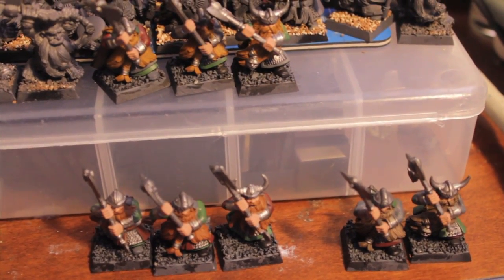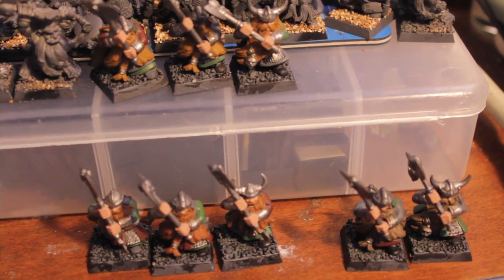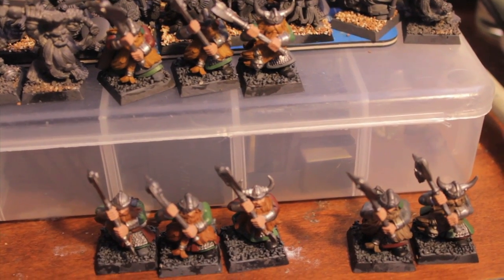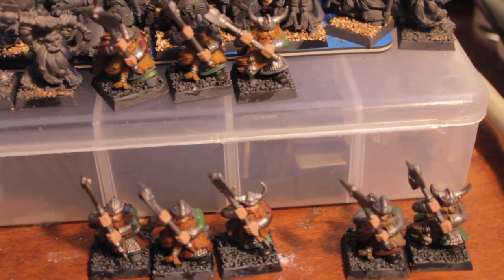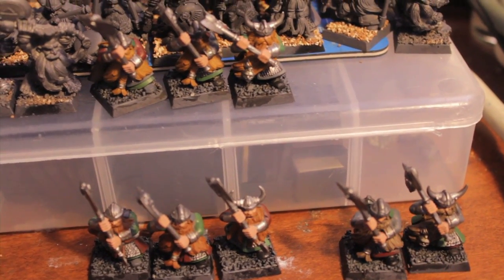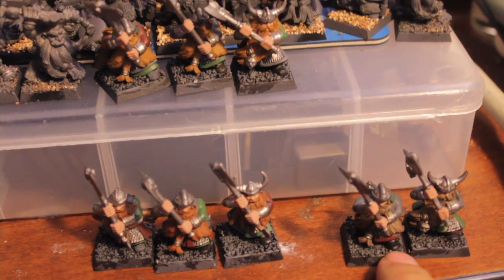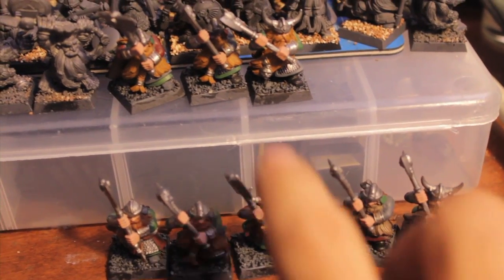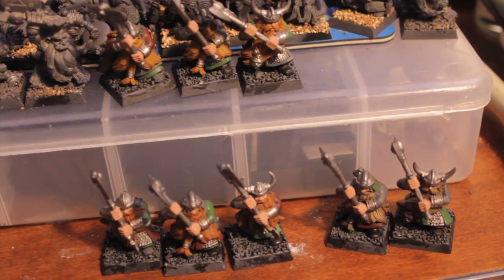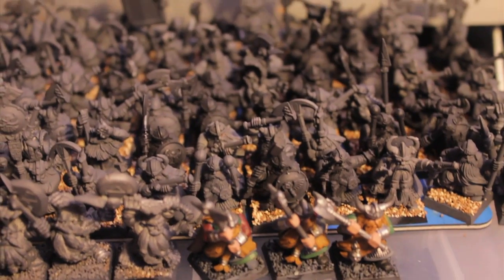Welcome to day 19 of Project Dwarves Reloaded Season 2. I was able to get all of my two-handed weapon dwarves — only eight of them — into their base coats, and I've started doing the washes. I've also divided them up into gingers, regular dirty brown beards, and blondes, so I'm starting to do the colors for those and I think I'm going to finish for today.